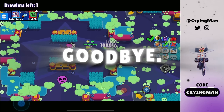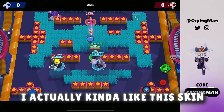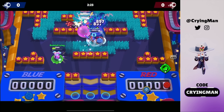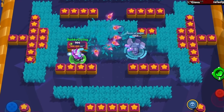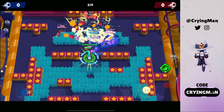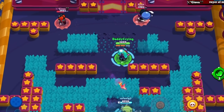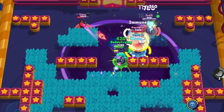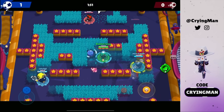We're gonna try this M skin — I actually kind of like this skin. I'm pretty sure M doesn't have a good skin so I think I'm gonna use this one more often. We're getting owned by this B — this guy is just tapping right now. Maybe our Frank can score with the super. Gonna use my super here — pretty good super effect.